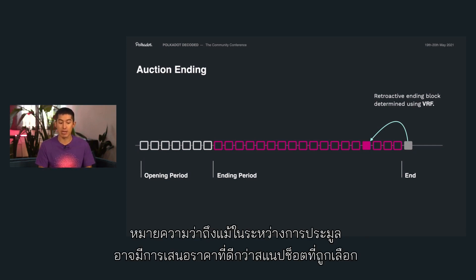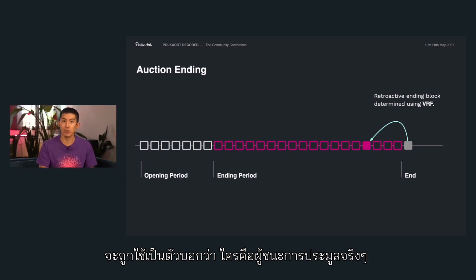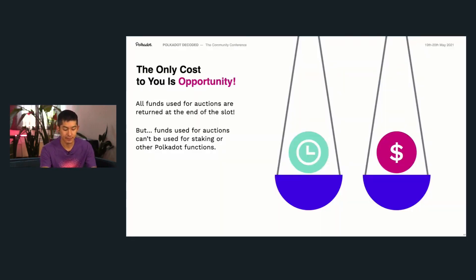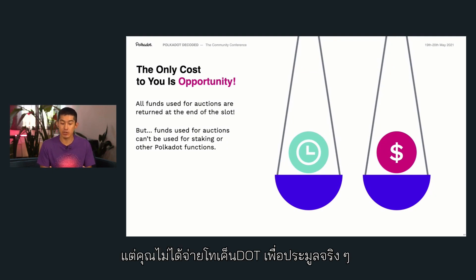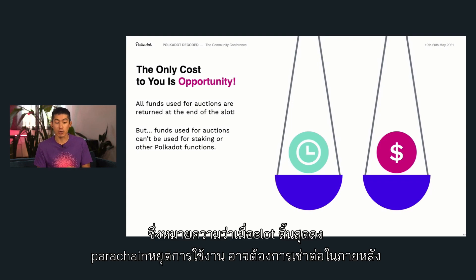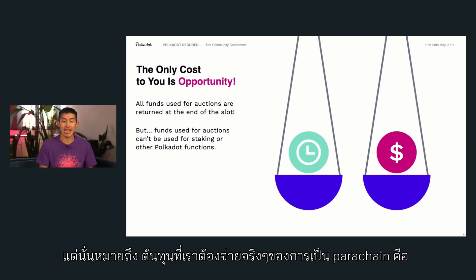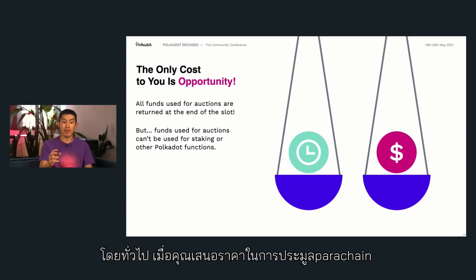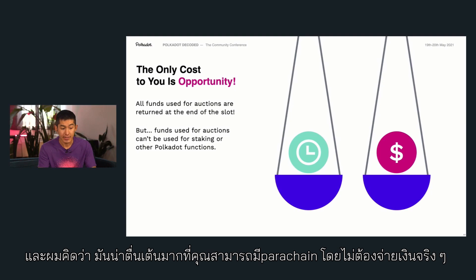That means that even though during the auction process there may have been better bids than the selected snapshot, that randomly selected snapshot will be what we use to determine the actual winners of the auction. It's also very important to note that when you bid in an auction, you use DOT, but you're not actually spending those DOT to win. You actually just lock them up for the duration of a slot, which means when the slot is over and your parachain is off-boarded or wants to continue later, you get all of your tokens back. When tokens are locked up, you can't do things like staking, voting, or transferring. But that also means the only cost for being a parachain is really an opportunity cost — you're saying that the value you can bring to yourself and to the network is more than what you could get for staking, for example.